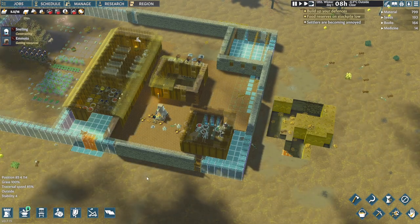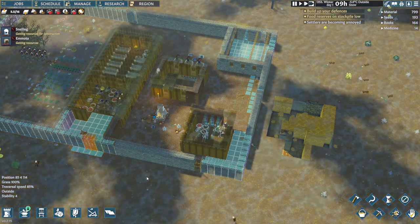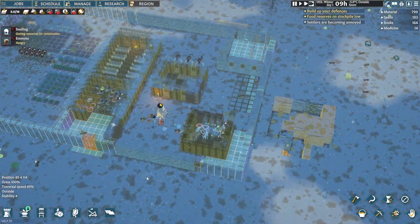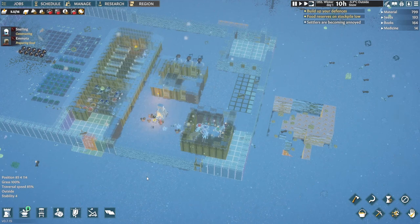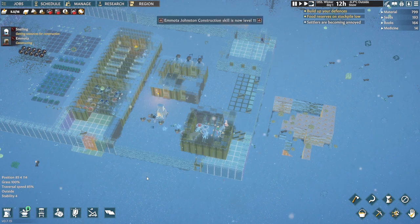Snelling is building and constructing — that's what we want them to do. Emota is cooking. Things are starting to freeze and people might get hypothermia. It would possibly be a good idea to move the campfire indoors because it's minus five outside and nobody likes to be out in the cold. She's getting warm by the fire — I can hear the crow of winter. She's putting the beans in.